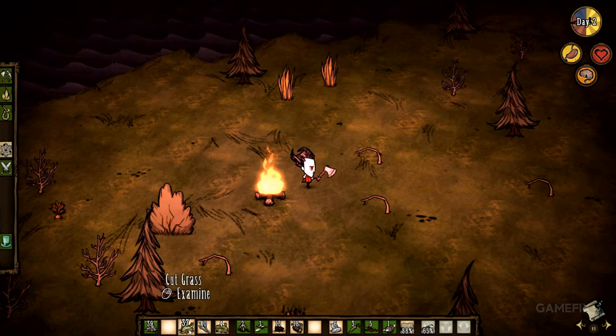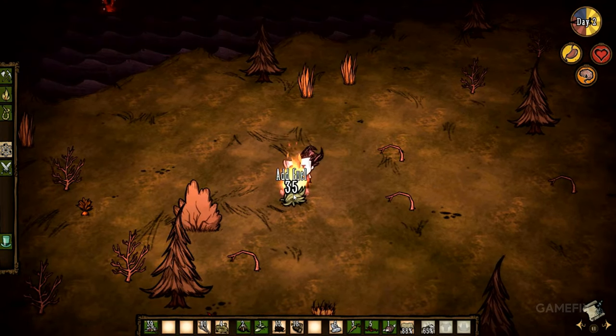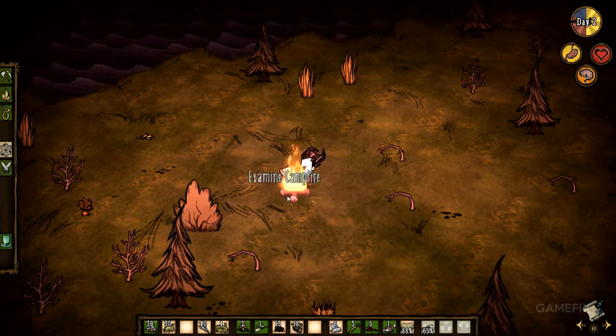You'll need to craft quite a bit just to get through the day. Everything from tools, lighting, structures, clothing, and weapons, among other helpful survival gear, is available to aid Wilson during his run.